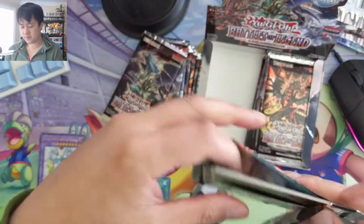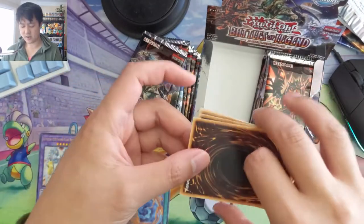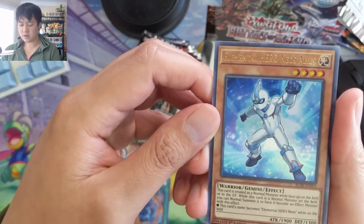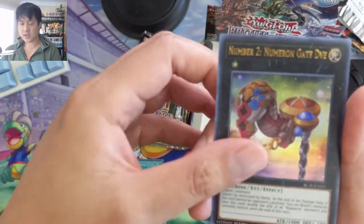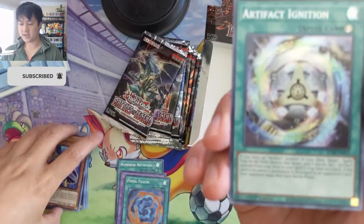I'm pretty sure both of those lottery cards are going to be in that last slot or the first slot, which we're flipping to the back. Solomon's Greed, so some Great support, Elemental Hero Neo, Elemental Hero Neo Alias — looks like a Neos actually — Number 2 Doomeron, Gate Drive, Blackwing, and Artifact Ignition.